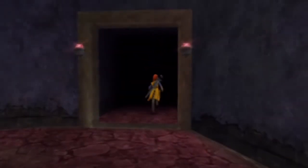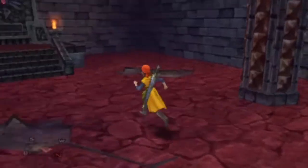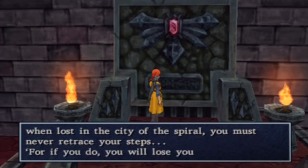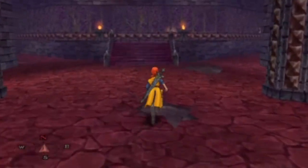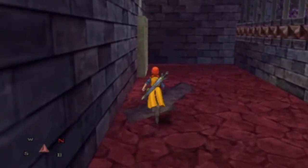Alright, let's try this door. This looks like progress. The Lord of Darkness spoke to me. He said: 'When lost in the city of the Spiral, you must never retrace your steps. For if you do, you will lose yourself in yet more painful or powerful illusions.' So don't walk backwards — once you go one way, you have to keep going that way. And I guess we're going all the way around. I thought you could get in there, but apparently not.